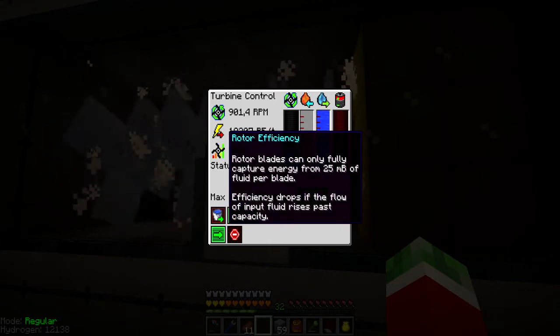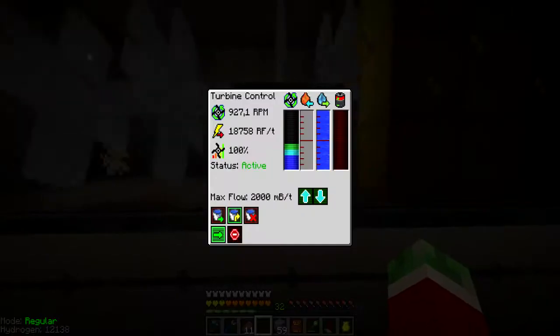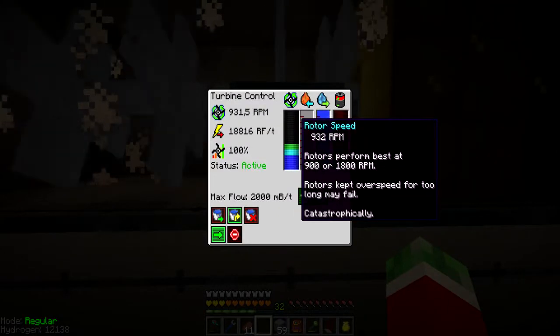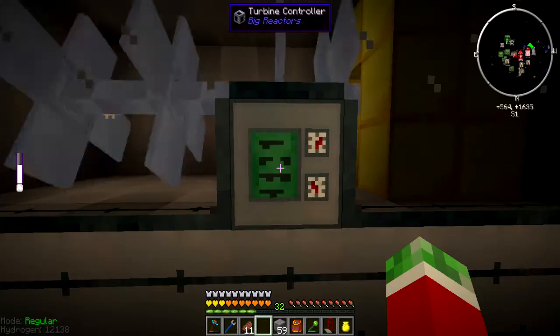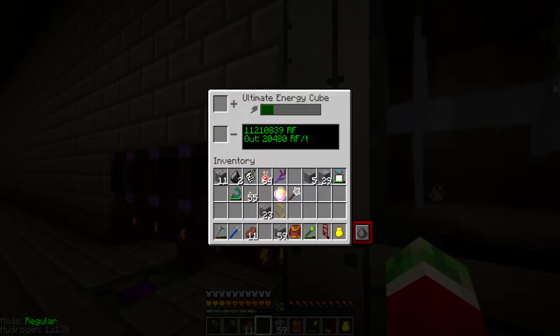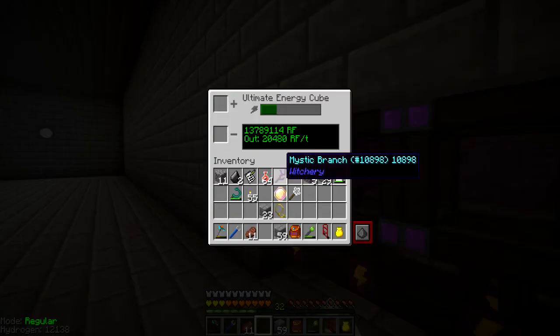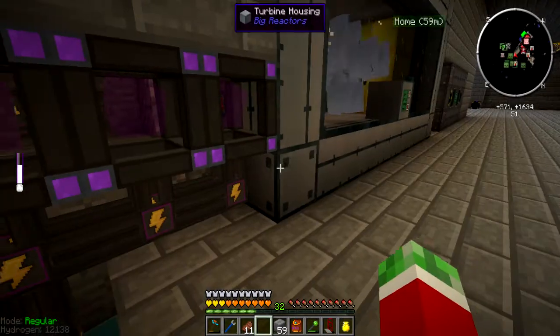This thing is almost at its maximum speed, I guess, because it's already having some trouble. And those things are already rolling, so that's good. I'm using around 100 — it can only fully capture energy from 25 buckets of fluid per blade. But it's nice, and it's slowing down. So I think I can safely say that this setup will produce around 19,000 redstone flux per tick. And wow, look at this — this thing, I believe, can store 52 million redstone flux. And well, it's evenly distributing all its power. So you can safely say that this thing is producing a massive amount of power.